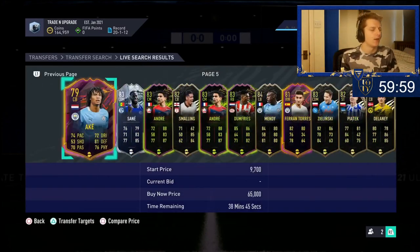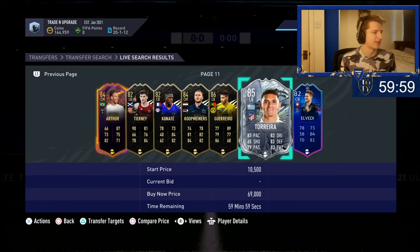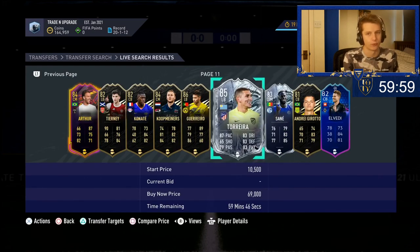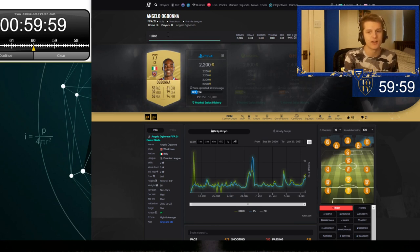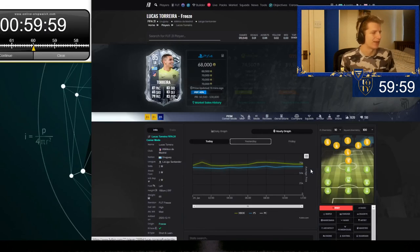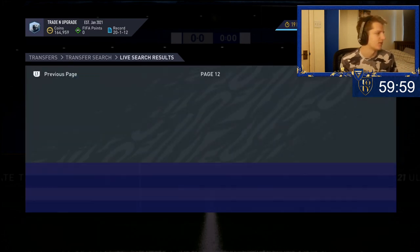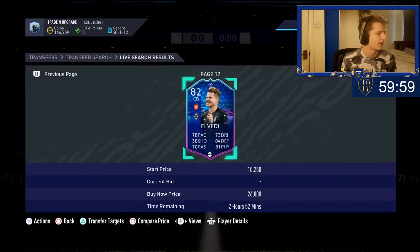How do you use this filter? You use a mechanic only available on console called compare price back out — you press compare price and then back out. It throws new cards on the market. For example, Terea has just been listed and we can see it instantly because we're refreshing the market in the 59th minute. The idea is you pre-know how much these cards go for. Maybe I know Terea goes to 80k, he pops up at 70k, and I buy him. Or you basically just have to learn the market — if Terea's been about 70k recently, and he pops up at 59k, then I'll buy him because I know he sells at 69k. You do this for loads and loads of players.